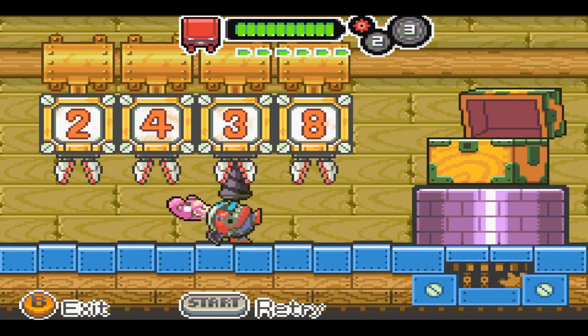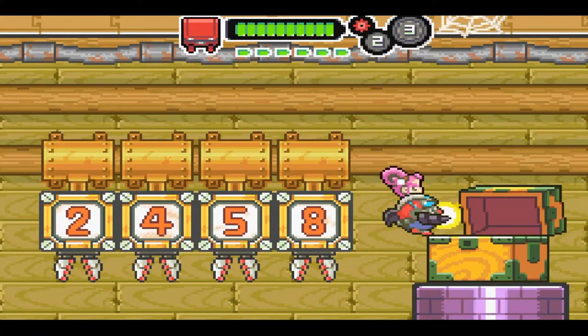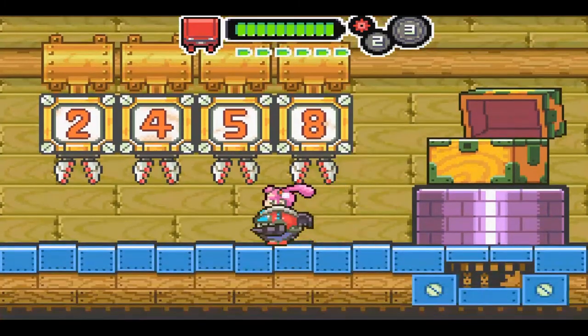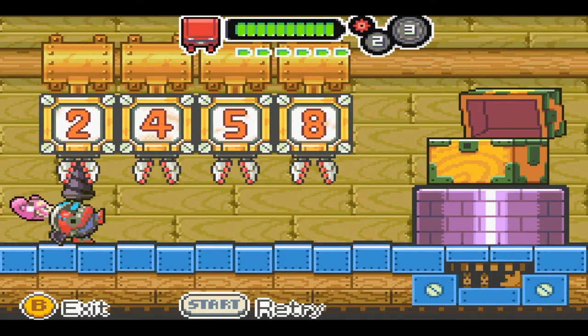Next one is Nurse Uniform, level three, code 2438. Next one is Inspector Uniform, level two, code 2485 — actually wait, 2458. And the last costume is level one, code 9025, Drill Dozer Coveralls.